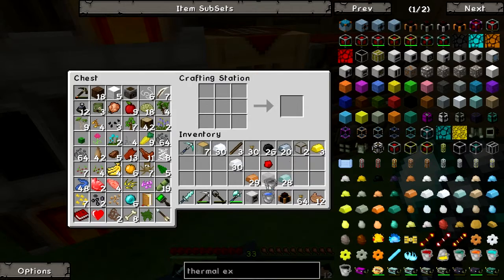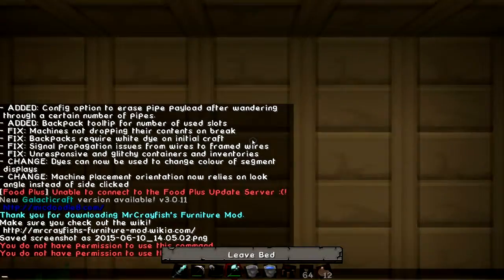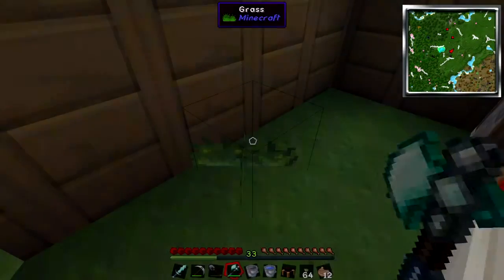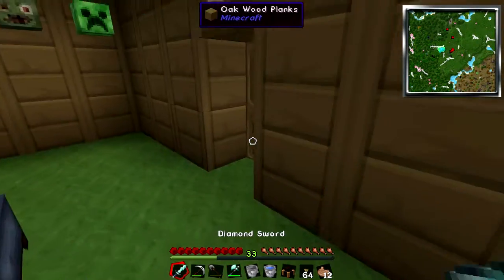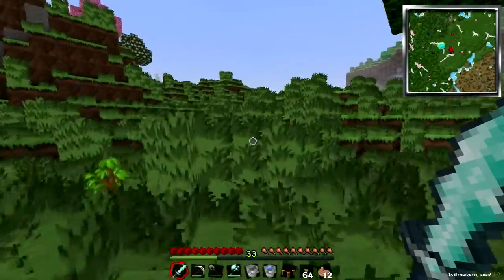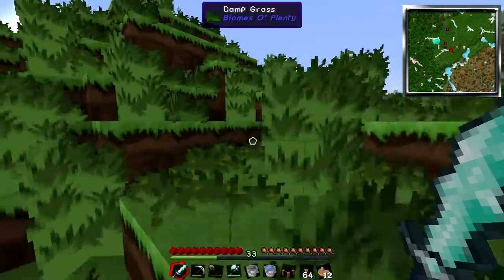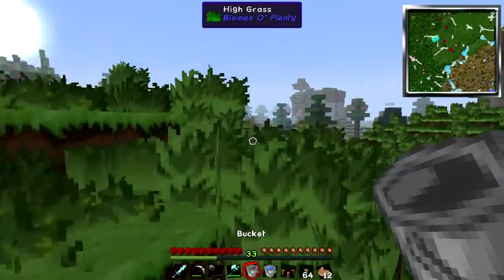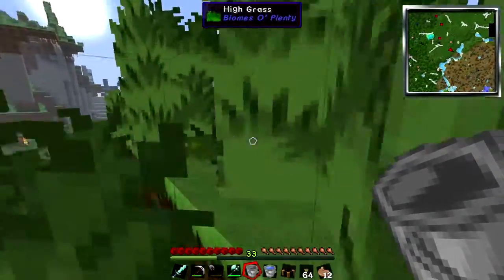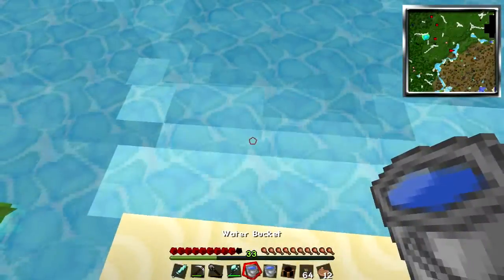I'm actually going to need more water. That way I can start an infinite spring or puddle or whatever, and I can have water over here. For some reason I have absolutely no water by my house — it's frustrating. Like I have to make a pilgrimage for it. No longer. These controls — I'm still not used to them. Water.